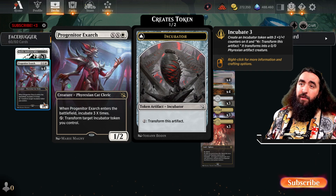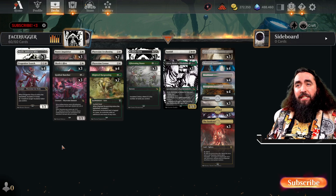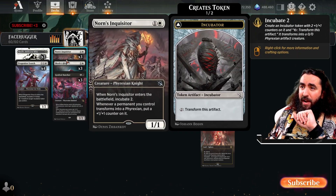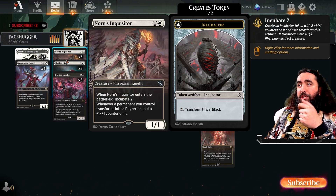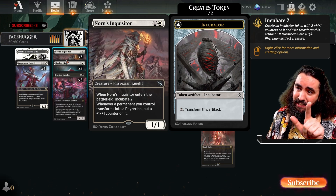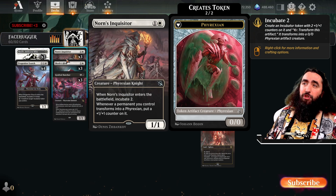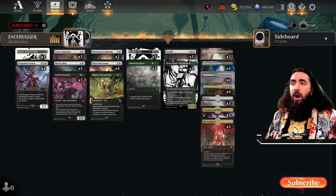If you don't want to transform in the early game and you're up against something aggressive, you can still play this as a blocker. A 1/2 blocker is not even half that bad. There's more ways to incubate, so let's go over them real quick. We have the Inquisitor — this knight will make you incubate two tokens. So you get a 2/2 incubator token, pretty darn good. And whenever a permanent you control transforms into a Phyrexian, you put a +1/+1 counter on it. So it will come out as a 3/3 thanks to the Inquisitor, and if you have two of them it will come out as a 4/4.